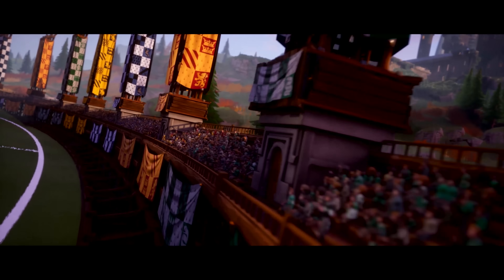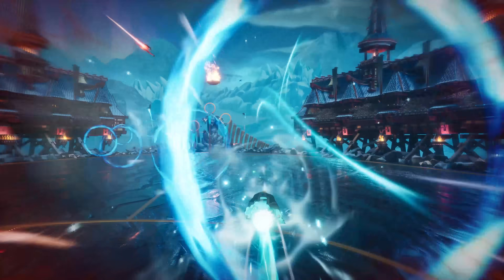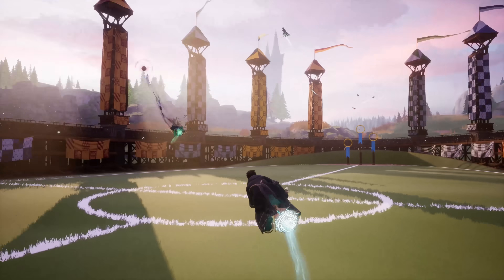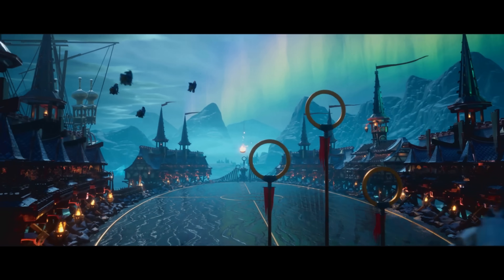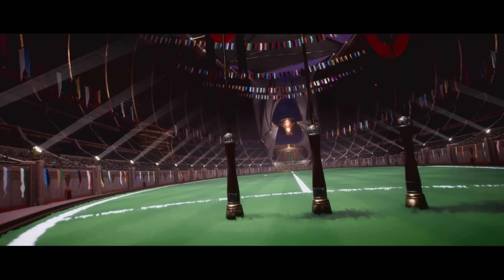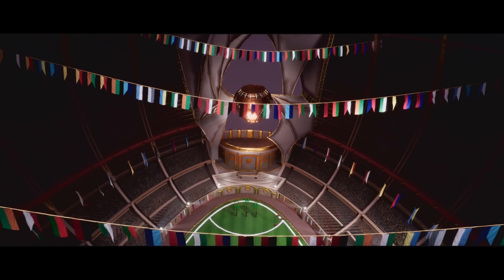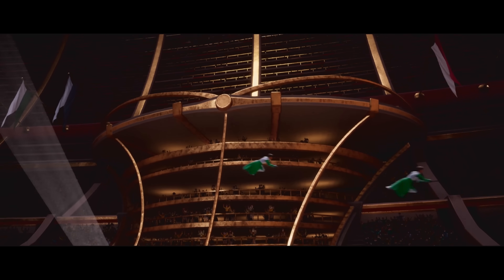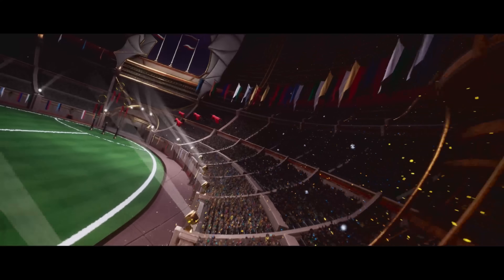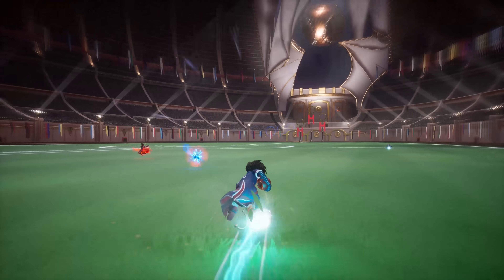After you've settled the Clash of the Houses, it's time to compete at the school level. In the Triwizard School Quidditch Cup, you can choose to represent one of the three greatest wizarding schools in the world: Beauxbatons Academy of Magic, Durmstrang Institute, or Hogwarts School of Witchcraft and Wizardry. Finally, with enough determination, your career will bring you to the global stage in the biggest Quidditch event of all — the Quidditch World Cup. Choose to represent one of 16 nations and face your most challenging opponents yet, in front of a massive sea of roaring fans.